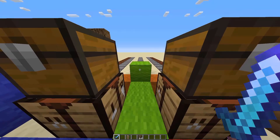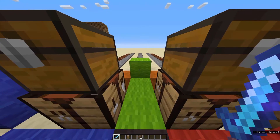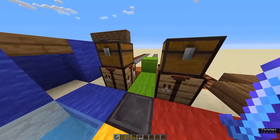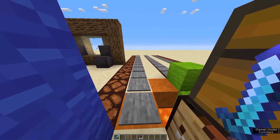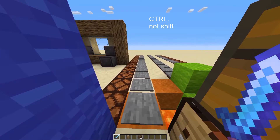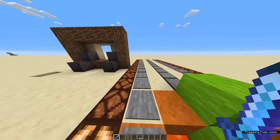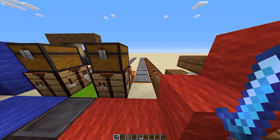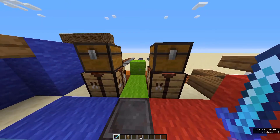Starting off with the basic keyboard stuff. As all of you know, you can walk in every four directions with W, A, S, and D. If you want to walk faster you can press Shift+W or double-tap W — this is going to make you sprint. You're going to be the fastest if you sprint and jump at the same time, so just sprint and keep jumping.